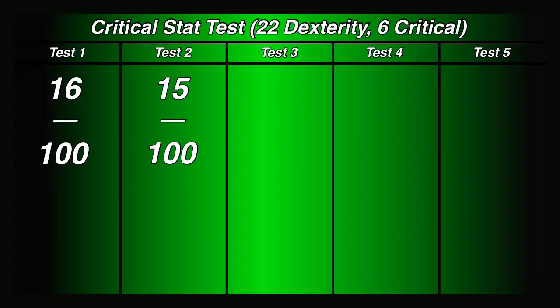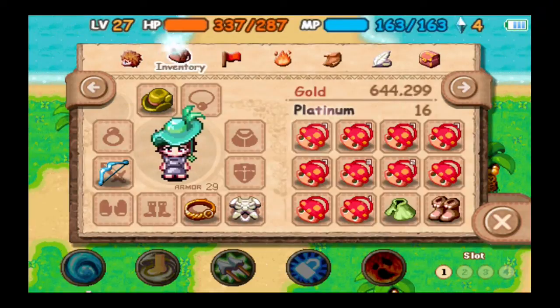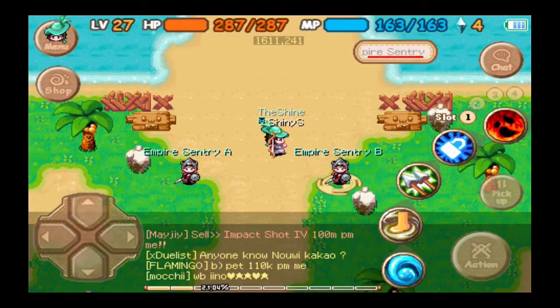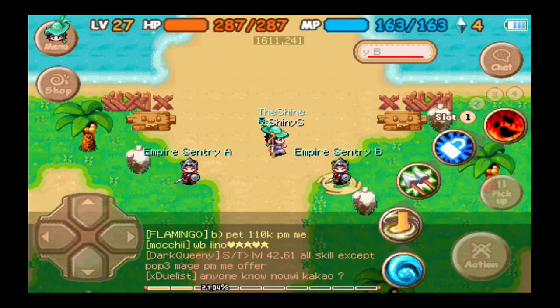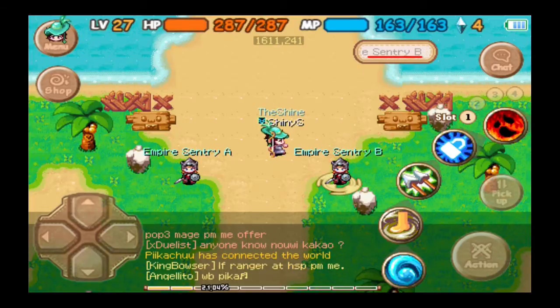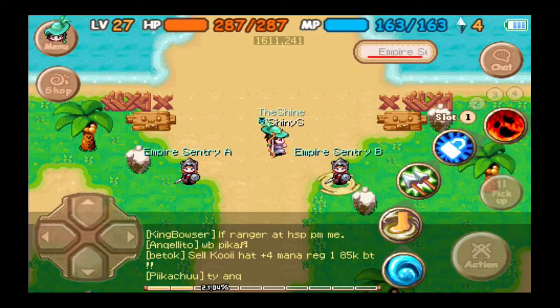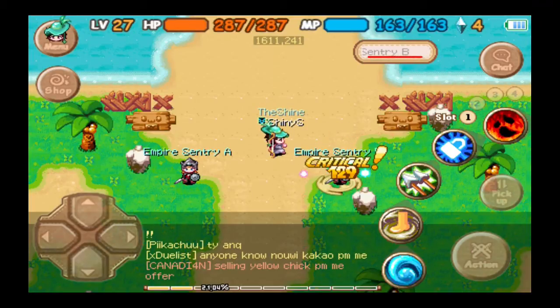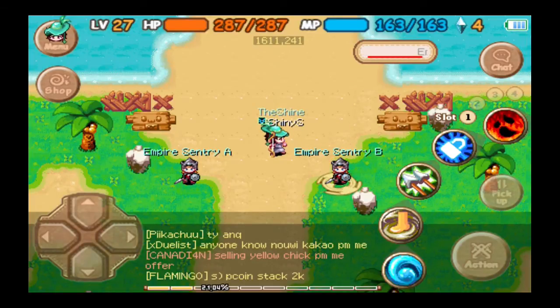All right, test number three — six critical, 22 dexterity. As I mentioned in the previous video, there were actually recommendations here and there. For example, one of the recommendations was that I should test the damage of a critical to see if dexterity is increasing the damage of that, because a few people said that's what they think dexterity does. We keep getting more and more specific trying to find out the truth about dexterity. I don't know if I'm going to be able to do all these tests — for now I'm not going to, I need some time off.